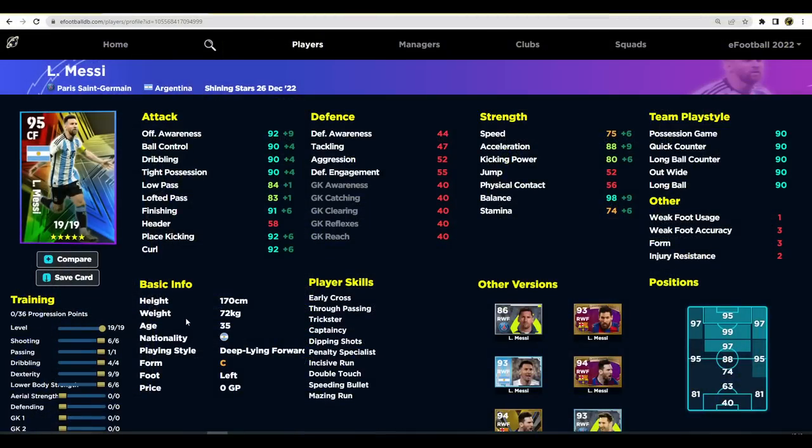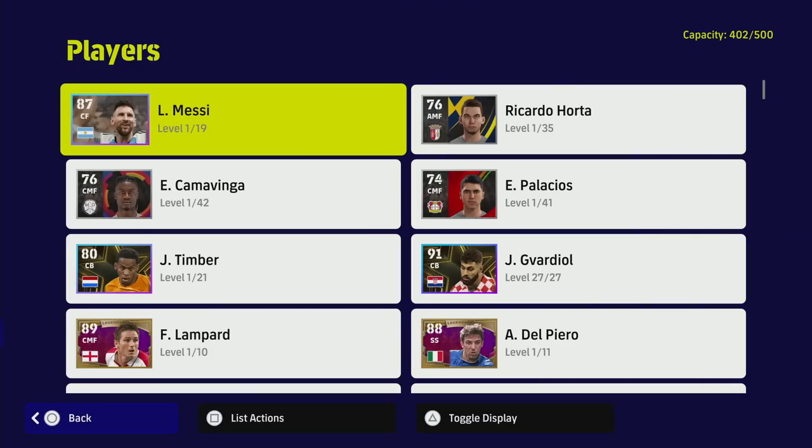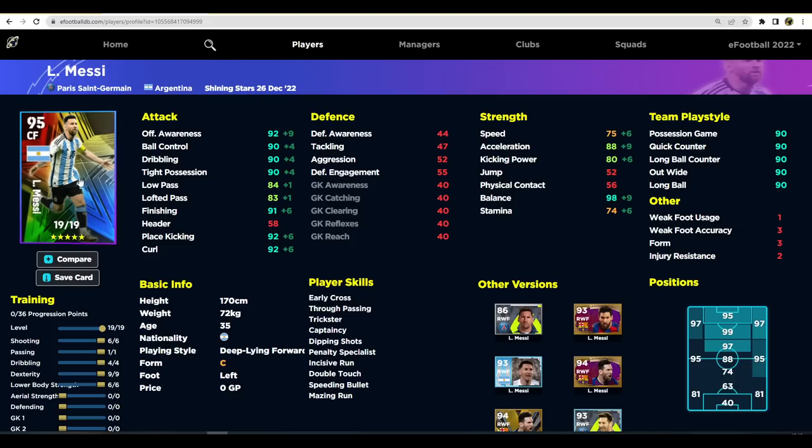Also on the databases, Messi was part of the shining stars review I did yesterday - he was part of that selection of players that was added. This was the card he had, and you can see the card is slightly different. He's got 19 levels, all the stats are identical, his player skills are identical, everything is identical. It just happens that this card has got a different icon and a different player image on the card itself. That's the free version card, which is from the World Cup final. They changed that today for some reason - it doesn't really make a difference to the stats and player skills.